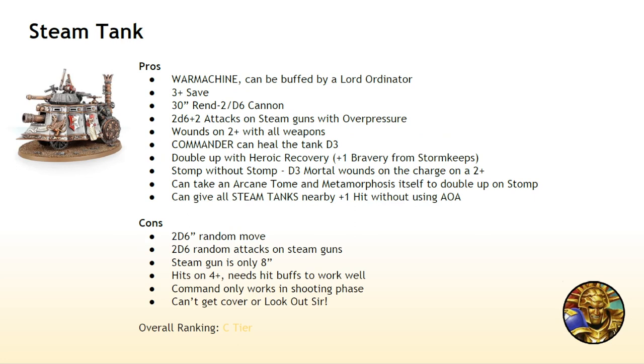Next up, the Steam Tank. Speaking of old-world flavor, this thing just oozes it. And it is a War Machine. It's also fairly durable — it has a 3-up save and 12 wounds. It has a good Rend 2 D6 cannon that fires 30 inches away, which is almost equivalent to our ballista — our ballista is 36 inches at Rend 3. It's not as accurate as our ballista — it wounds on a 3 instead of a 2 — but it has all kinds of other attacks and it's not the worst in melee. Steam Tanks wound on 2s; it's the hit on 4s that is the problem.